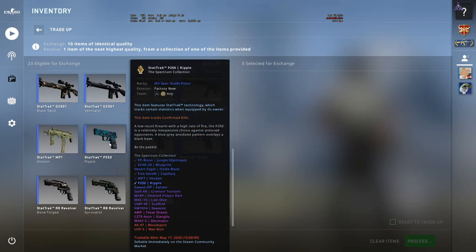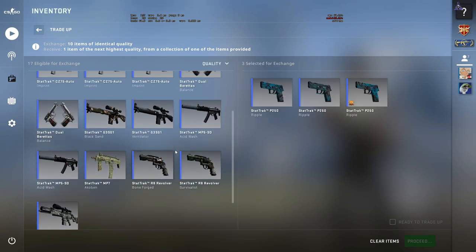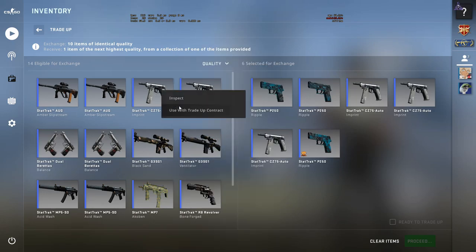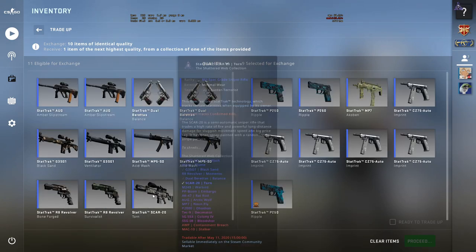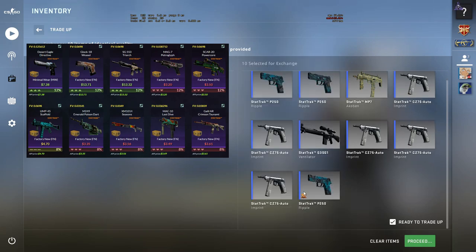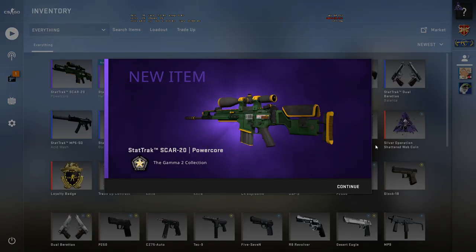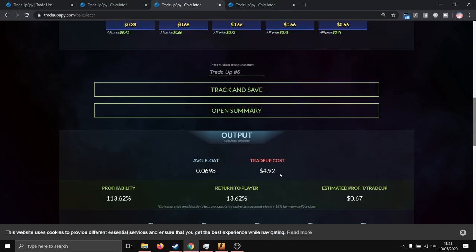We are using factory new P250 Ripples, an MP7 Aquaben, and the GSG1 Ventilator — hoping for a Glock or an SG. Three, two, one... I think that was the worst outcome. That is one of the worst outcomes — really sad. We've been really unlucky with the first two trade-ups.